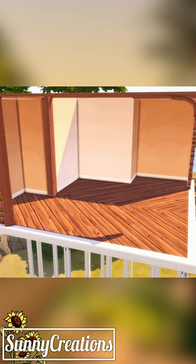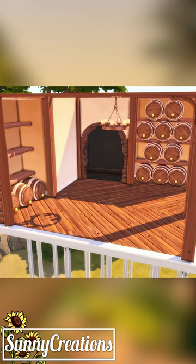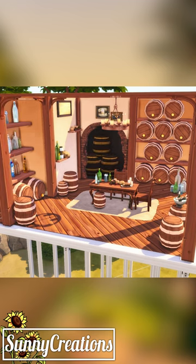I've built this wine cellar by taking the barrels from the wedding pack and flipping them around with the tool mod. For the little handles on the barrels, I used golden bowling awards that I sized down and pushed into the barrels, and I think it turned out pretty cute. What do you think?